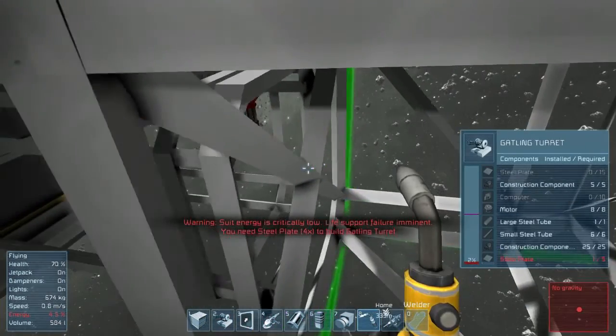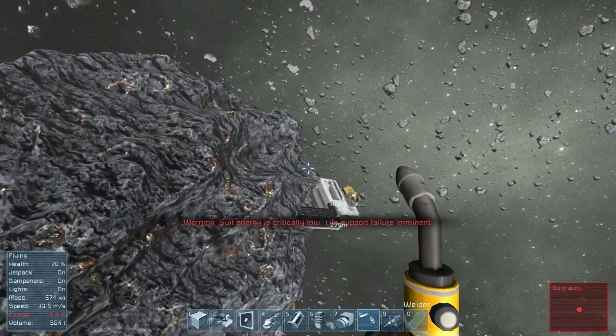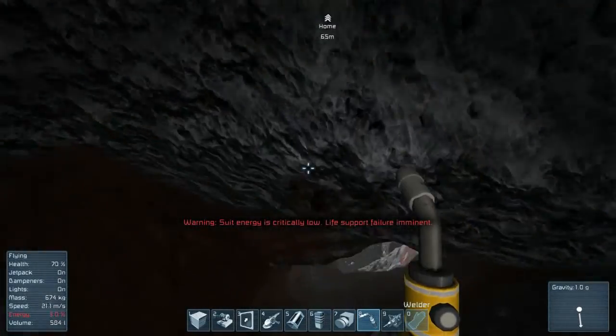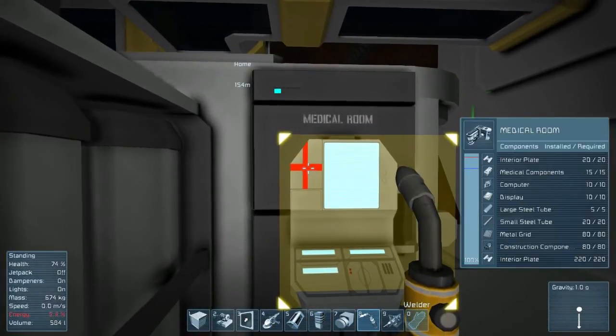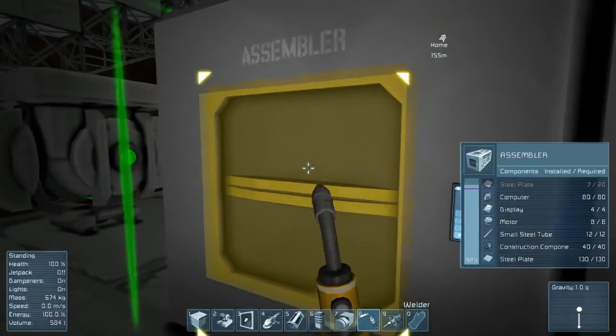We'll get back to doing what we were doing — we need computer components for that. I'm about to lose all my energy. I just need to get on the ground before I lose it. Life support failure imminent. This has happened to me only once. Losing your energy basically means you can't use any of your equipment — no jetpack, no lights, none of that. You can still jump and run, but that's about it. If you're out there floating around, you're screwed. If you're already on the ground connected to your medical room, you're good.